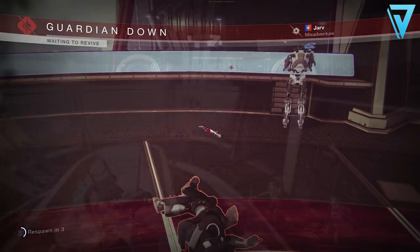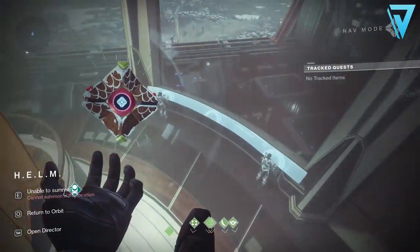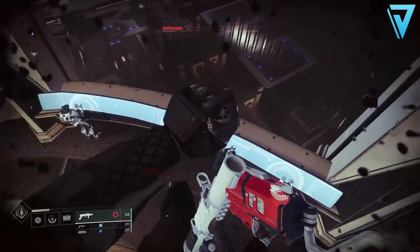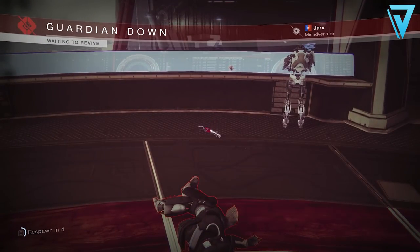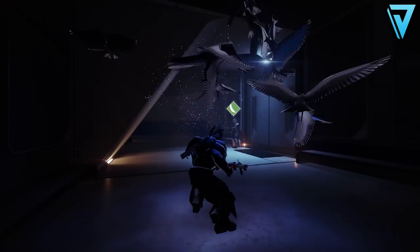This can be performed on any class — you just need to make sure you're staying in the air as often as possible. Once you've reached the windows, you need to pull out your ghost, which will quickly allow you to fire off your kinetic weapon. We're using Mountaintop as a way of taking ourselves out, and you'll be able to reload and fire a second shot too. This will spawn you back at the Crow, and by doing this we can now freely fire our weapons.